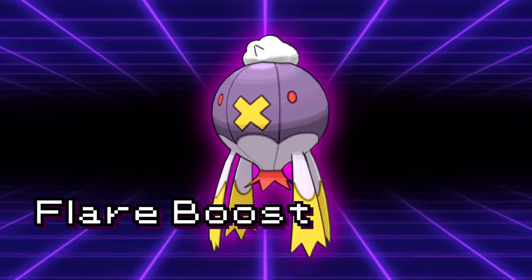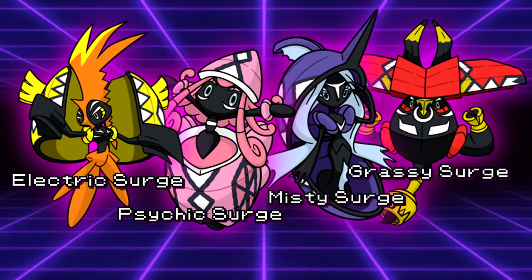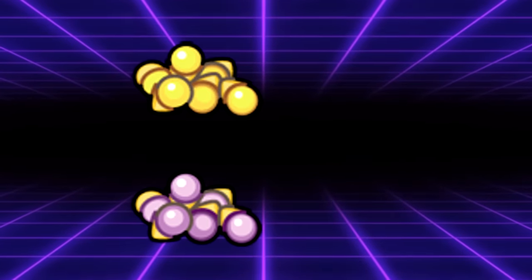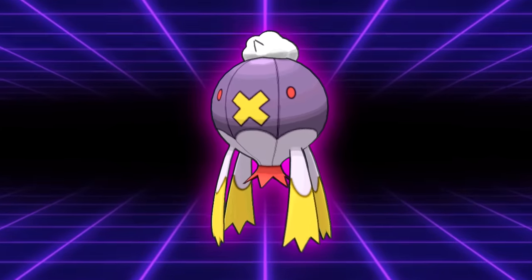It does have some great abilities in Flare Boost and Unburden, though. Drifblim was a mediocre and overlooked Pokémon up until Generation 7, where the stars aligned to give Drifblim just the right conditions to be good. With the introduction of the Tapus and their terrain-setting abilities, Drifblim was finally able to make full use of its tools. There was a new set of items introduced — the seeds. The Psychic, Electric, Grassy, and Misty seeds would provide a defensive boost based on what seed the user consumed once the respective terrain was activated.